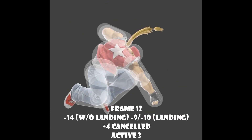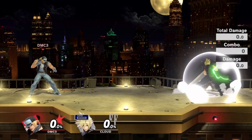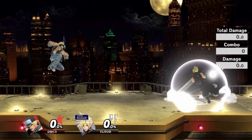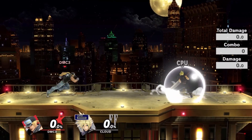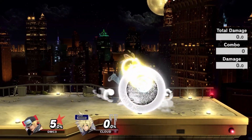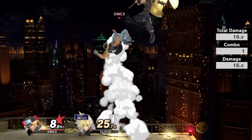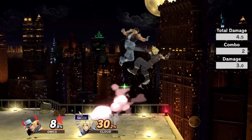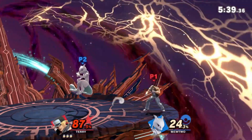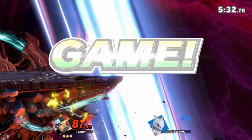Down air completes the Holy Trinity of aerials — I call this one 'the holy fuck, how do I deal with this move.' This thing is ridiculous. The hitbox is huge, it covers your hurtbox, and it's only minus 10 on shield, which is really good by itself. But then you realize he can just drift back with it to a safe position. And oh yeah — special canceling it makes it plus 6 on shield. So they just can't do anything about it. If they don't have a decent anti-air reversal, there is nothing stopping you from just throwing out this move.